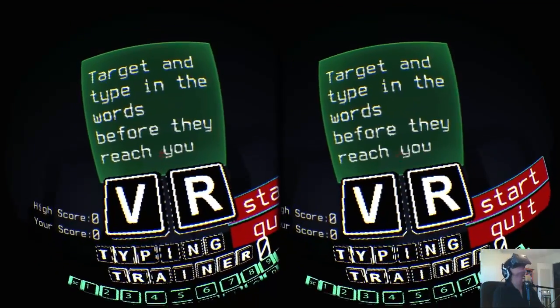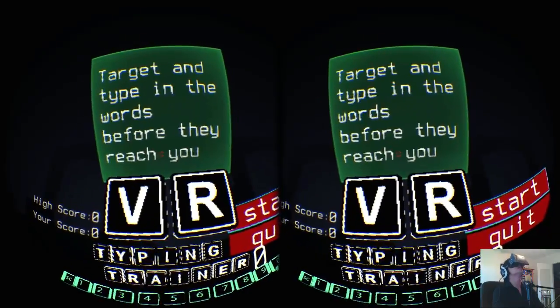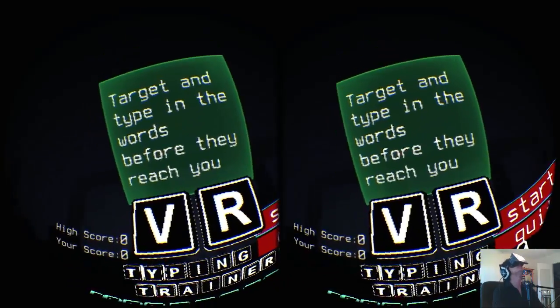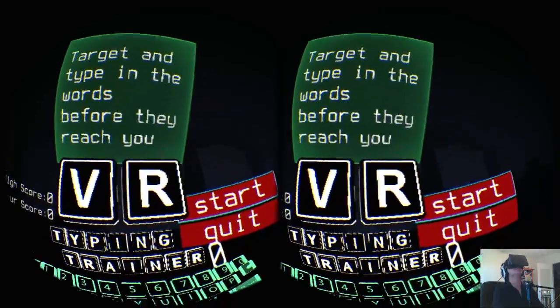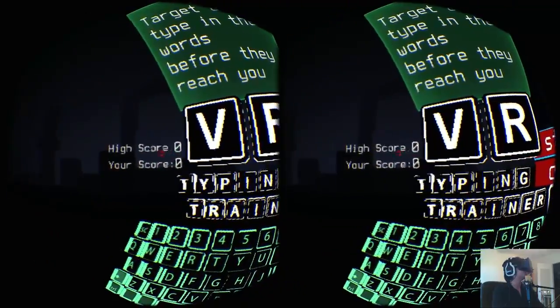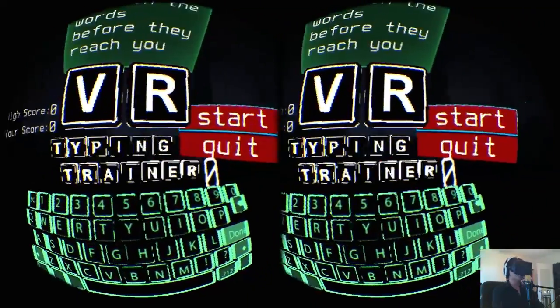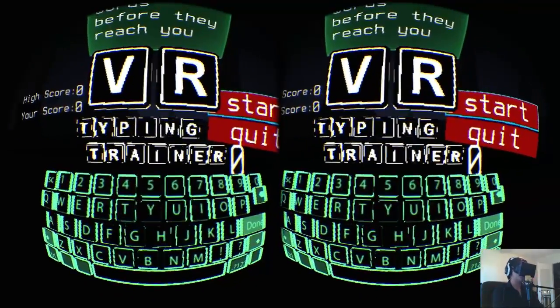We got some instructions here telling you what you gotta do. Basically you just gotta aim at blocks heading towards you and type the word on the block. If you get hit five times, it's game over. We got our high score and the score that we end up with, and we got our virtual keyboard that we can use to orient ourselves if we get lost.